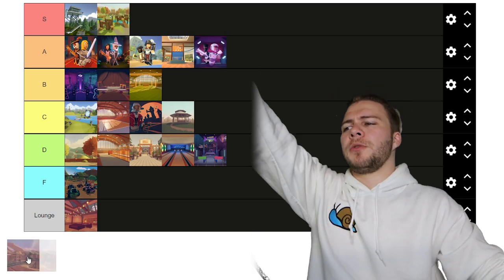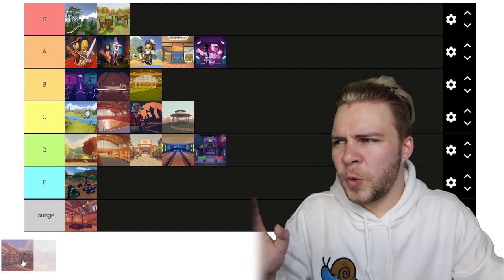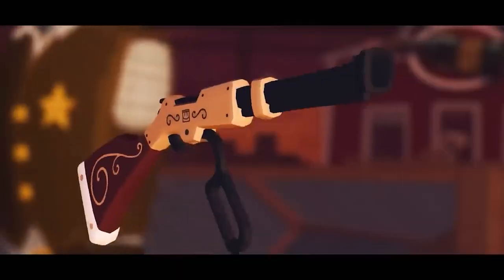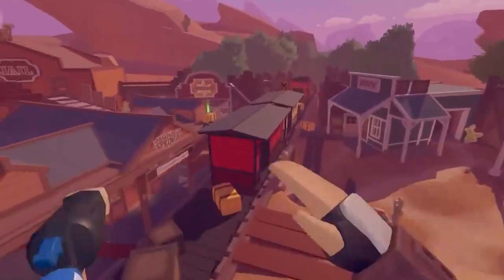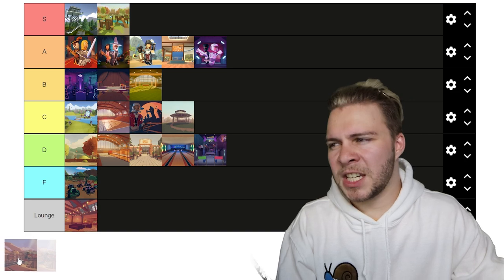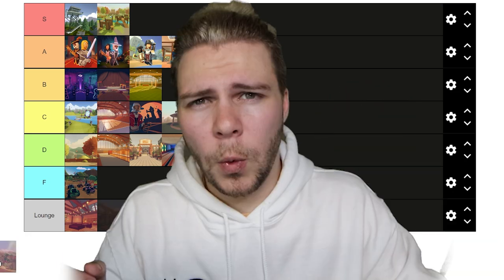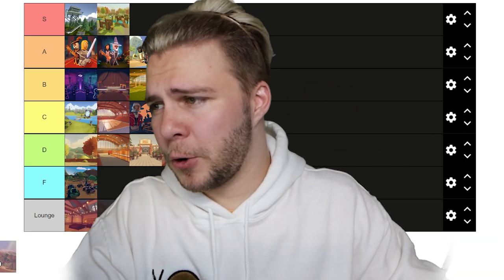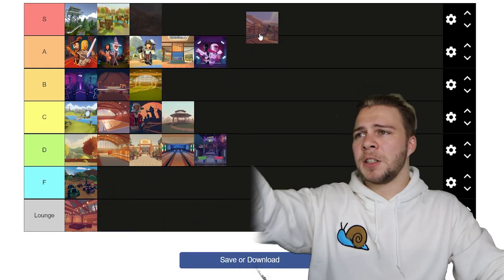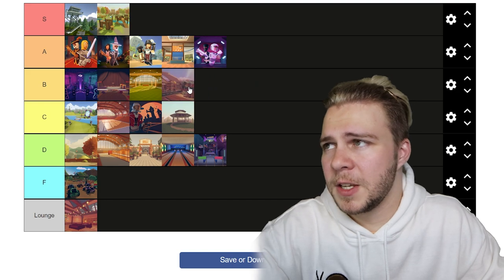Last but not least, we have the newest Rec Room original: Showdown. It came out this week and has a lot going for it — the games are fast-paced, only four minutes long. The map is pretty small, which encourages a lot of shooting action, and it introduced a lot of cool weapons. I'm having an absolute blast so far, haven't gotten bored yet. The one red flag is that there's only one map right now — if they added a few more, this could easily be A tier, maybe even S tier. But for now, it belongs comfortably in the B section.